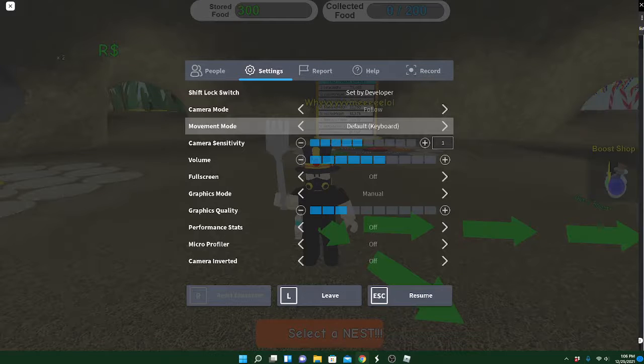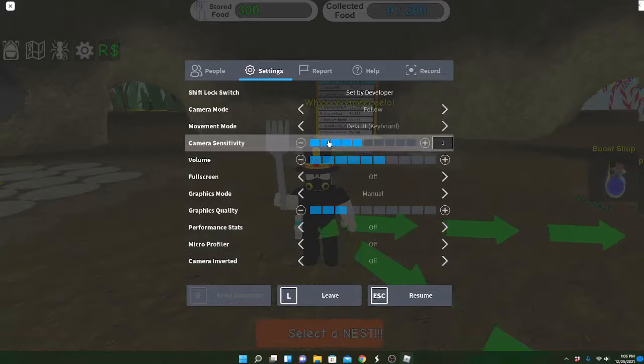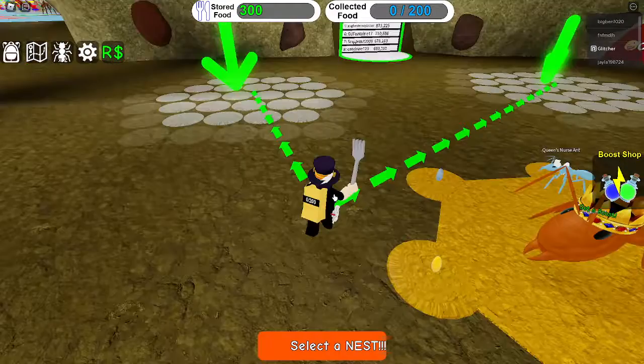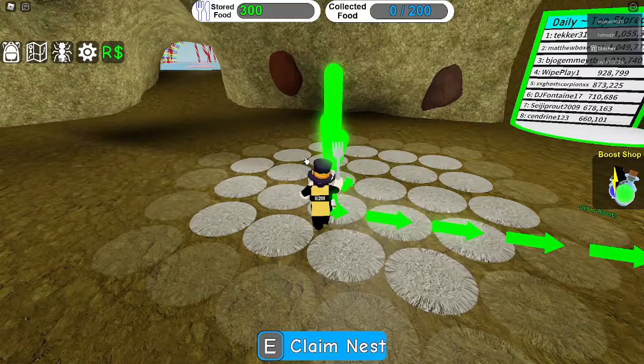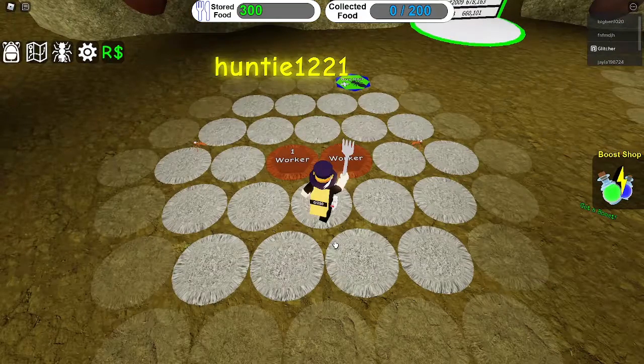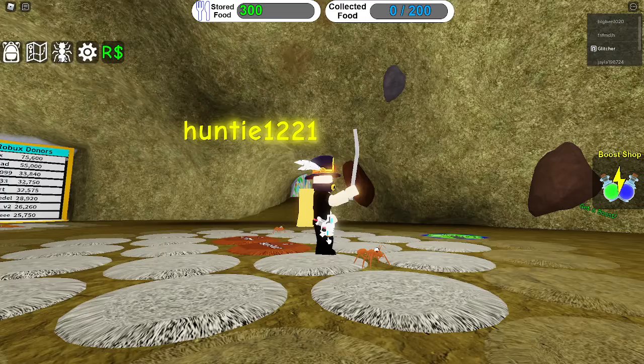Hey guys, today we're gonna play Ant Animal Simulator. Let's get in the game and start playing. We're gonna select the dash, and we're gonna have two little dash to help me.